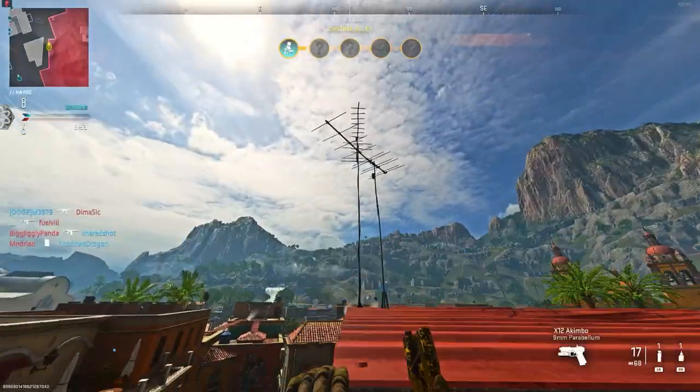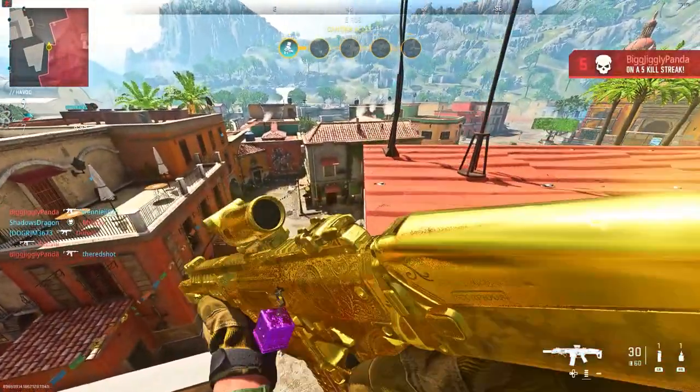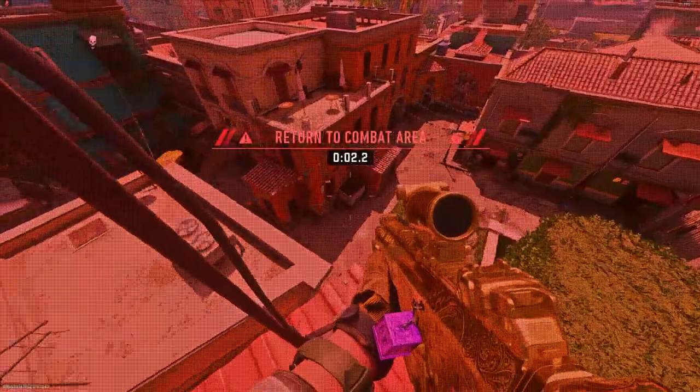After that, you want to jump up and try to mantle on top of this higher part of the roof. Make sure you spam X because you can fall down. Then make sure you go all the way to the edge of the roof — but never do the glitch like this.